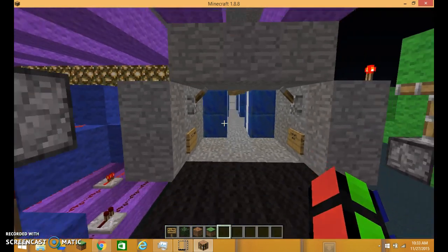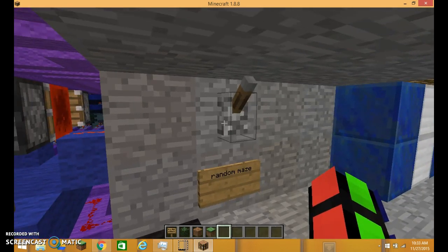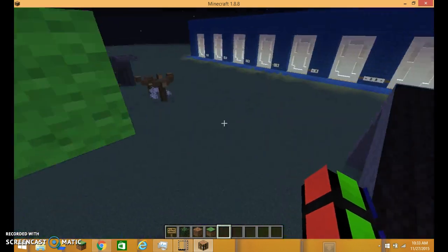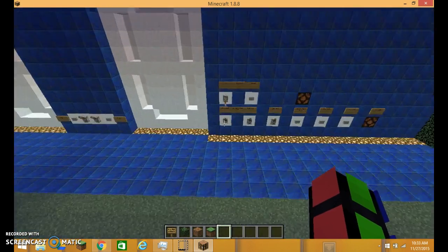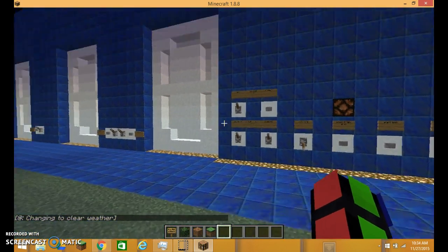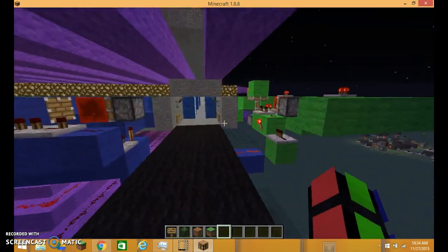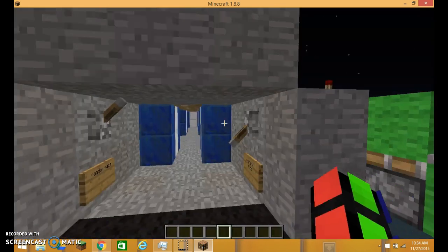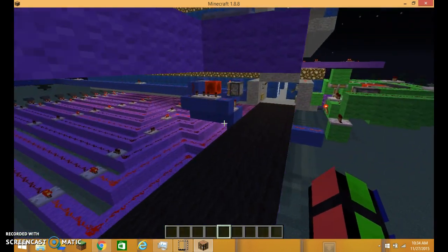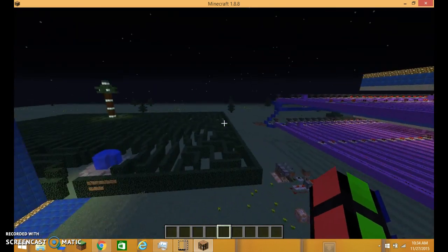I'll just quickly demonstrate the randomly generating maze. It has two modes — this wasn't a really hard thing to make, it just took a long time. You can click this and it's just a normal random maze, or you can click this which is the mode where the maze changes while you're inside of it. You can also change how quickly the maze changes while you're inside.